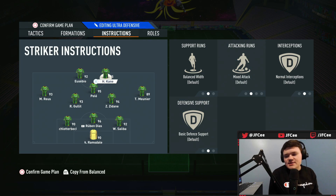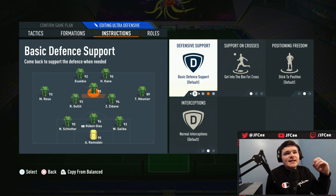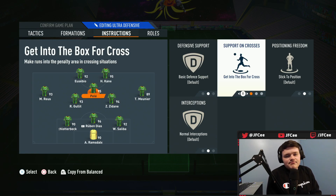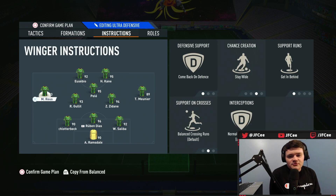Now to the instructions. Two strikers I have completely on balance. The only thing I'd really put on them is stay central. Keep the strikers on balance. The CAM I want to get into the box for cross — the only other thing I'd maybe put on him is stay forward, but I actually like him coming back a little bit to pick up the ball. Left mid and right mid are both the same and they're the key to this formation. These left mid and right mid slots — same as wing backs in five at the back — are probably the most broken positions in FIFA and need to be fixed next year. You have them on come back on defense, stay wide, and get in behind. So basically he runs back as a left back and also as a left winger — running the entire game. It's completely broken.